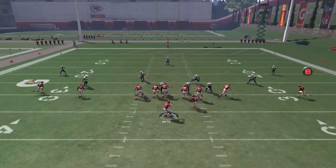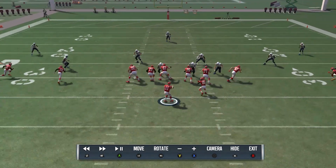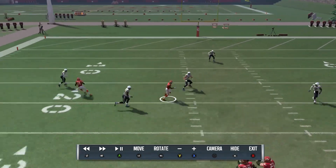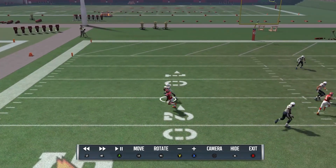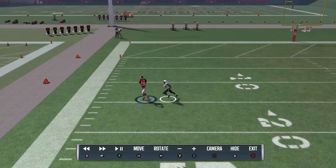That'll happen against zero man coverage. Pay attention right here — at first I thought it was zone coverage, but it is zone with match coverage. This guy ends up getting manned up on the linebacker and gets bracketed, so that's obviously not something you want to throw to. But this other guy, if you look long enough, he will eventually turn his back — that's when you know he's officially manned up — and then he gets beat when he breaks back outside.